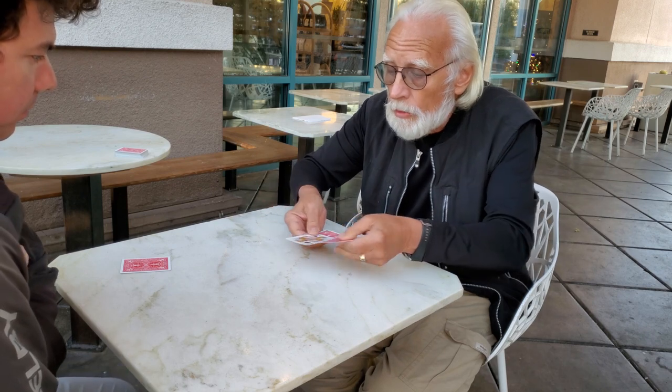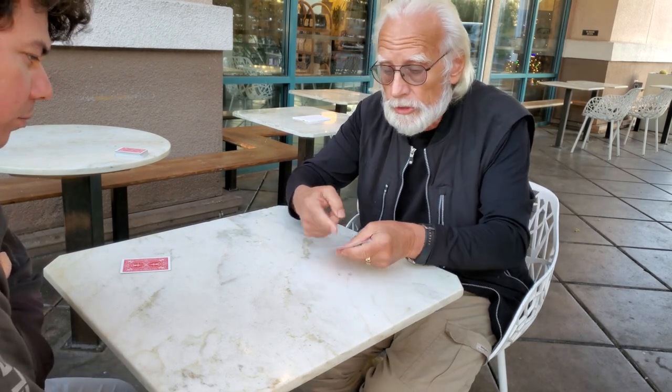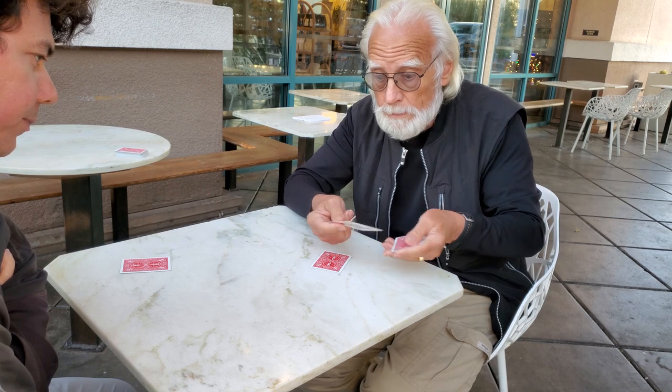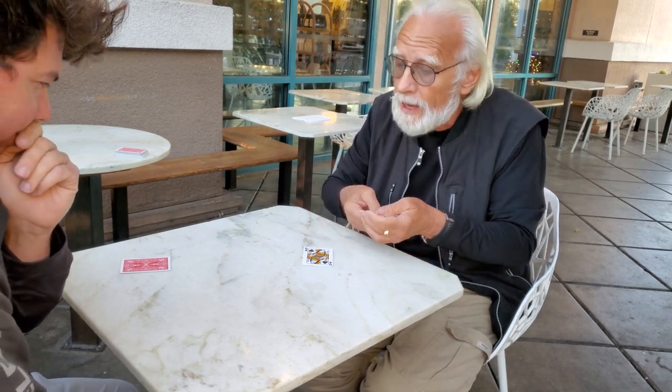I'm just going to use these three cards and that mystery card right there. I put the queen of spades so she is trapped in between those two jokers. You watch that center card. Most people would even bet that that was the queen of spades — and if they did, they would lose. That queen of spades goes right there to the table.